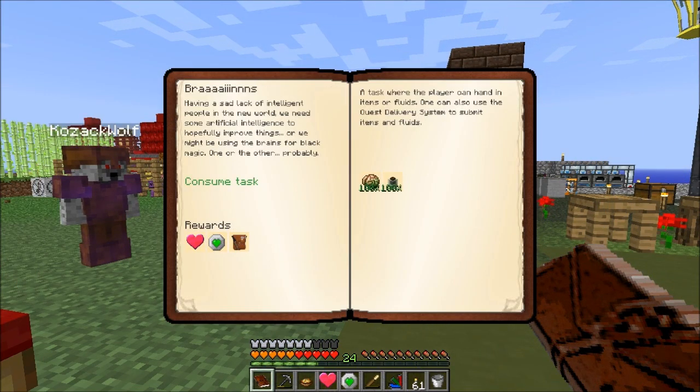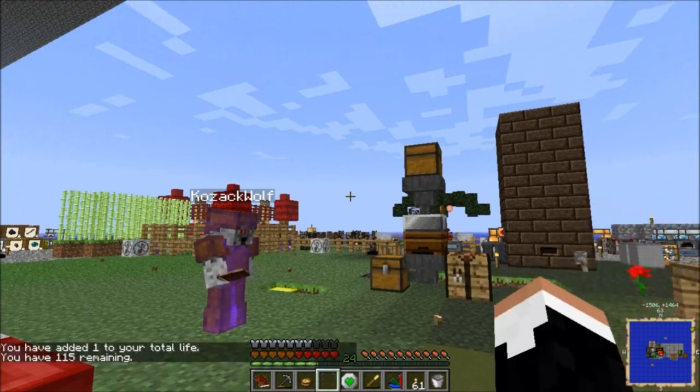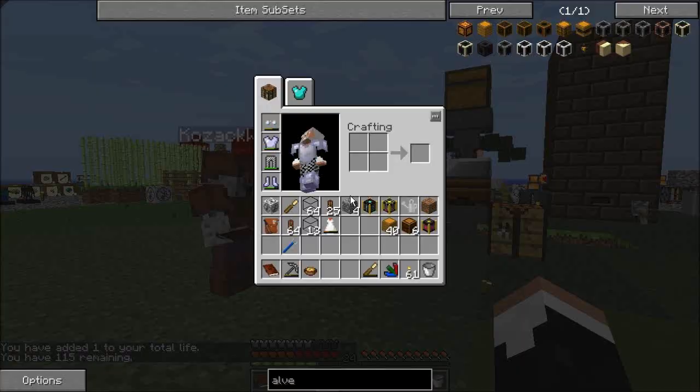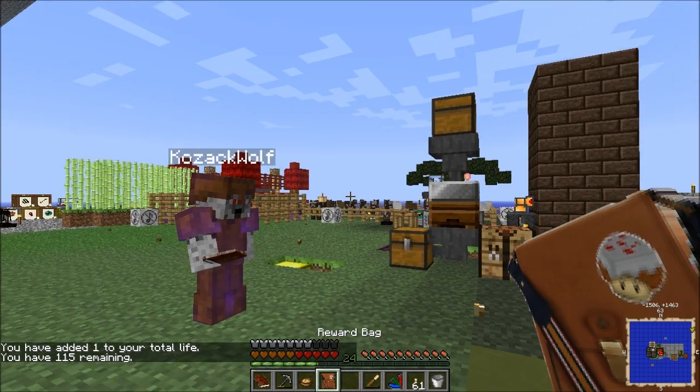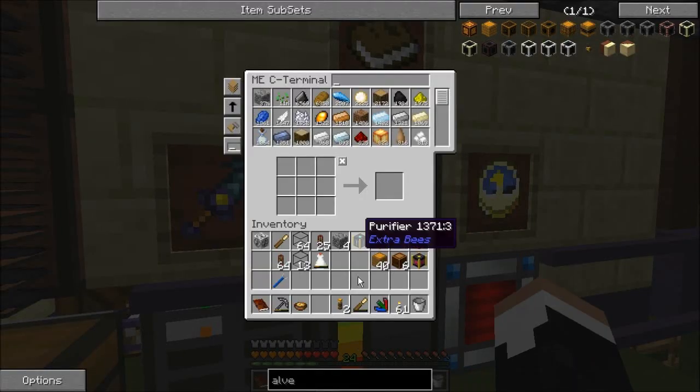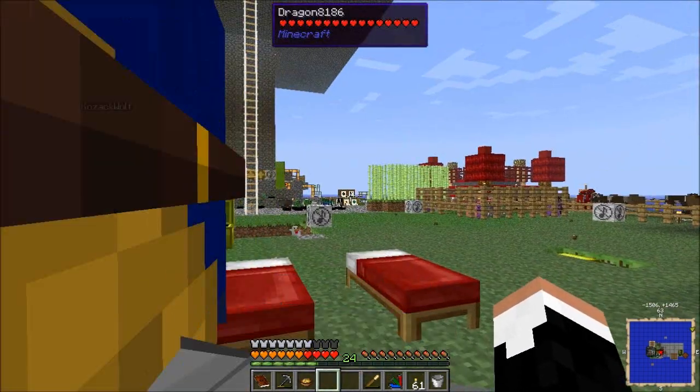115 lives remaining — holy crap, we're not short on lives. Lives OP. And then I got two more magnum torches. A magnum torch prevents all mobs from spawning within 64 blocks of where the torch is placed — great for stalling the mob trap if we need to.